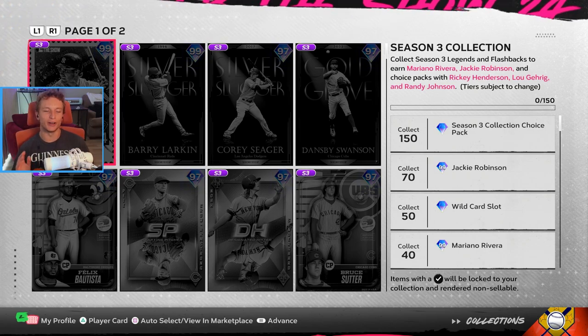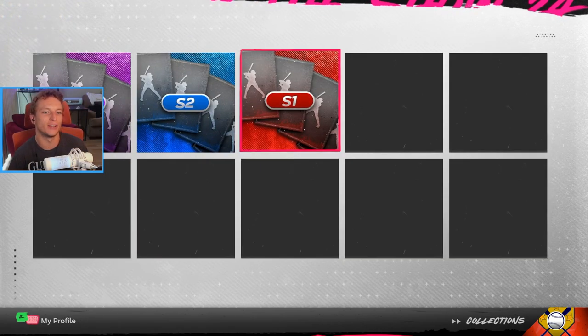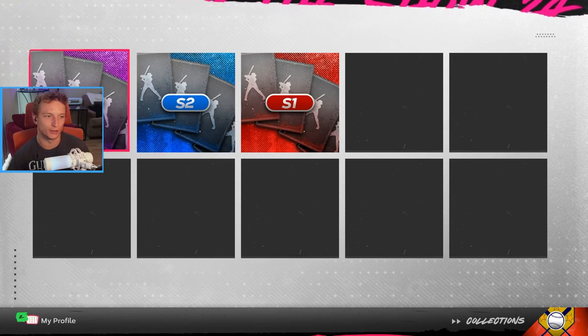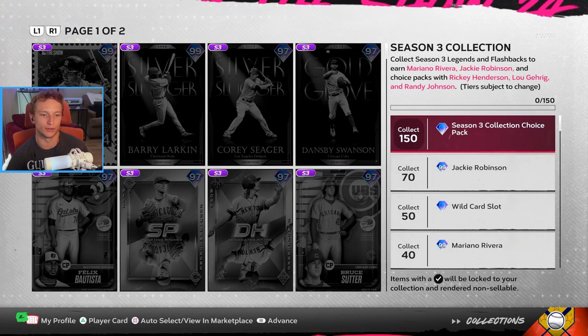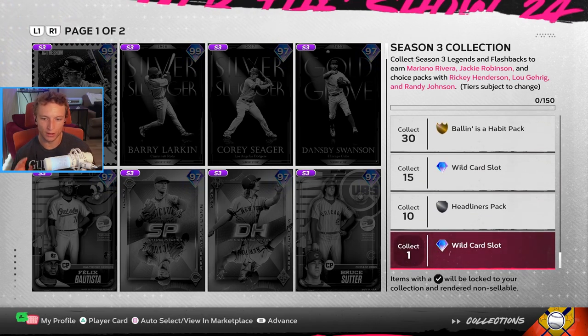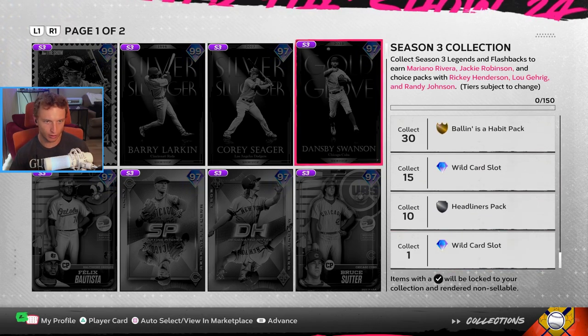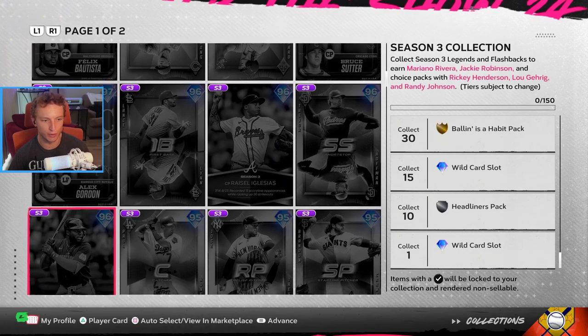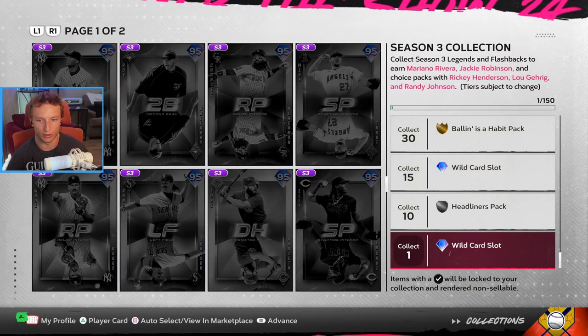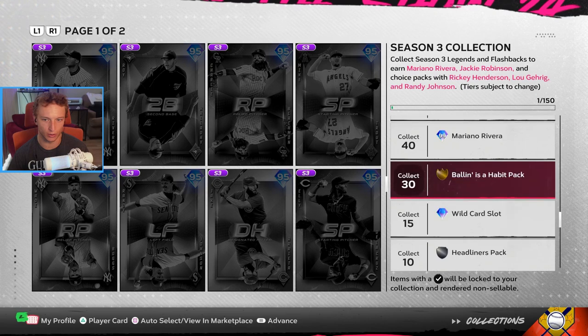Hopping right into the season three collection — if you got done with season one, season two, or only got one or two players, there's a lot of cards to collect, but a lot of different game modes to get them. There are two pages to each collection. The first card gives you a wildcard spot, 15 cards gets you another wildcard spot.